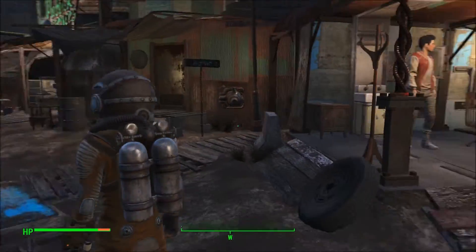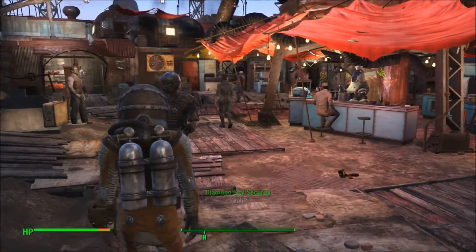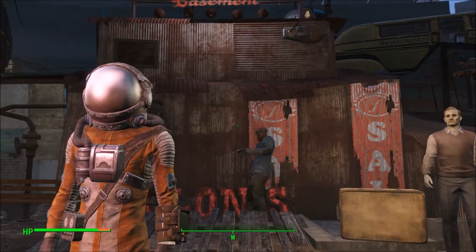What you're gonna do is just come down these stairs. If it's your first time here, you'll probably be doing something with Piper. Just finish that up, whatever you're doing, and then come to this place called Fallon's Basement.